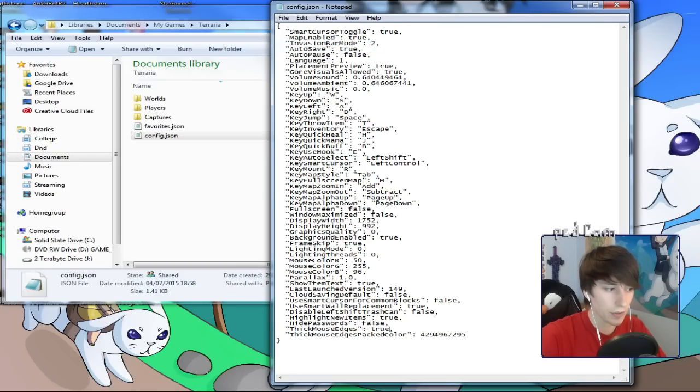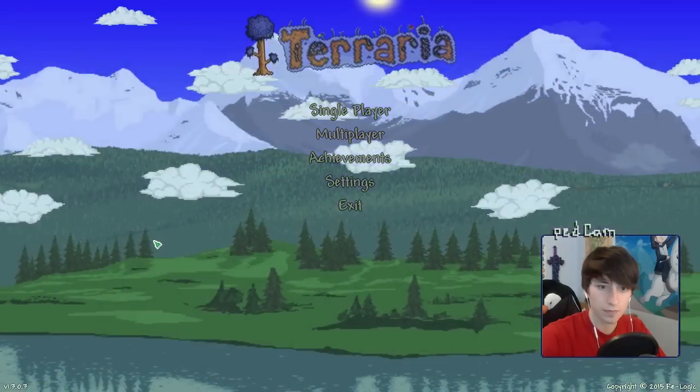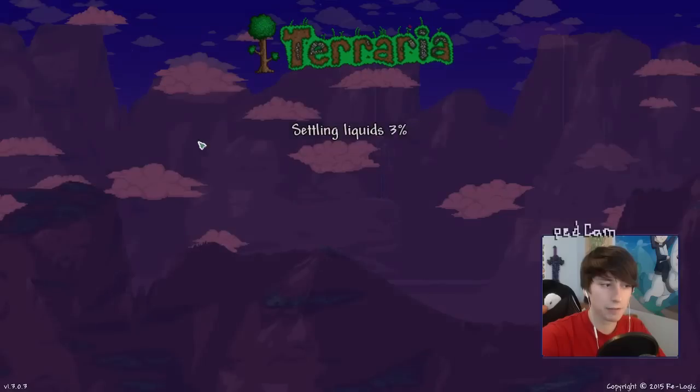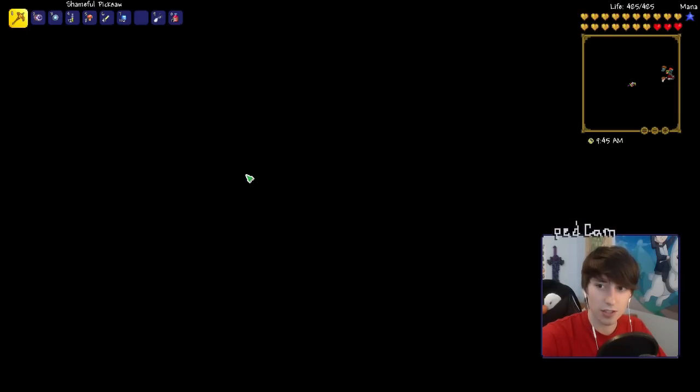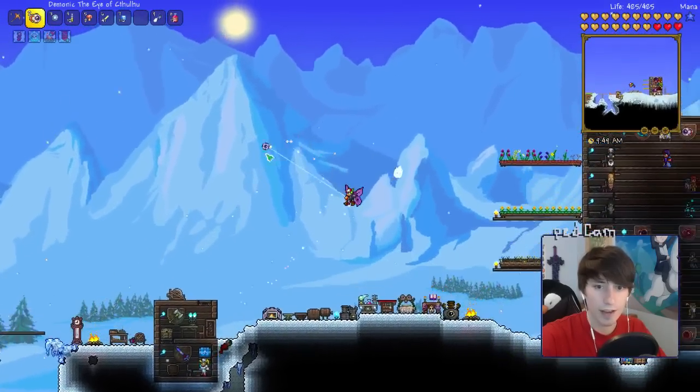Once you've done that, open your game. And voila — good as new! You've got your cursor, you can go in-game, everything's perfectly fine. The mouse is just as good as new and you can see it during boss fights. It's absolutely fantastic.